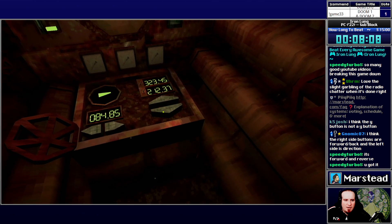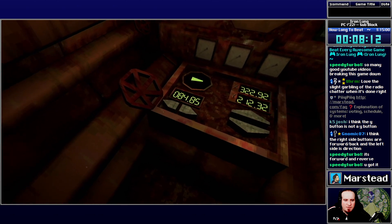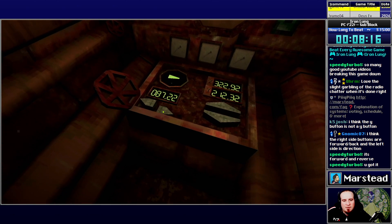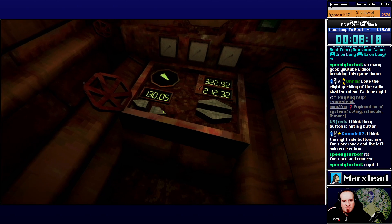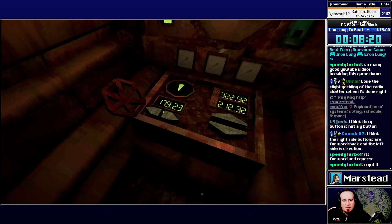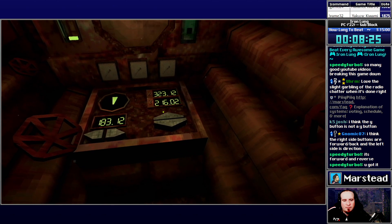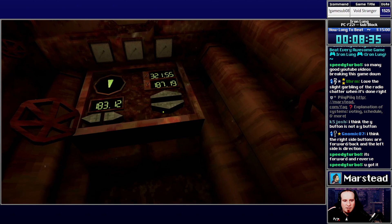It would be nice if, when you start out, the default direction the sub is facing just causes you to slam into a wall if you go forward. That would have made it more obvious. 180 something — 186.